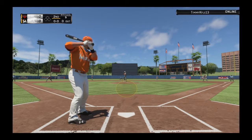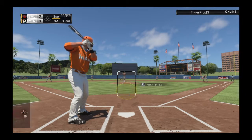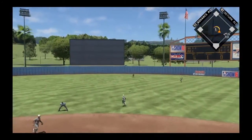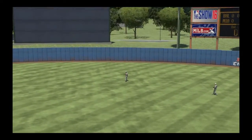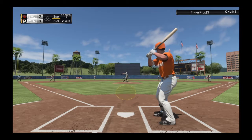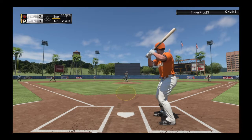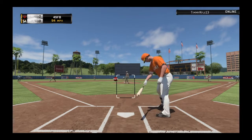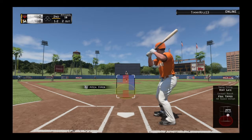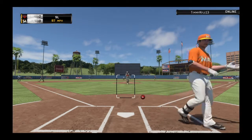Bases are empty here. Five, six, and seven due up to start the home second. Swing and a miss on the slider, nothing and one. Pitch swung on and hit in the air, Cruz moves over, he's got it, one away. Archer looks in, first pitch on its way. He'll hold off on the slider to start the at-bat, ball one. Did a good job to shorten up and protect the plate. Got him swinging, and that will end the inning.